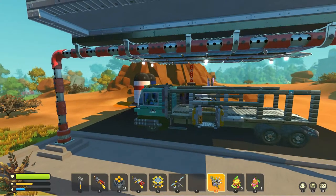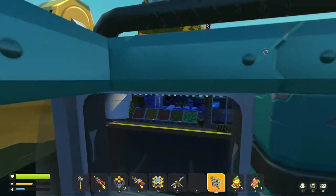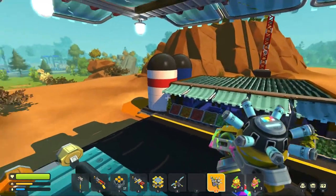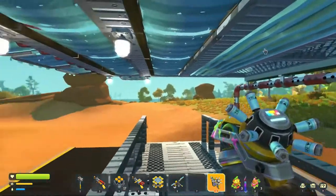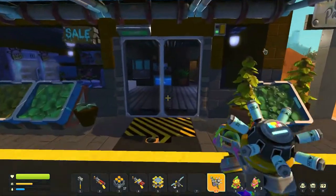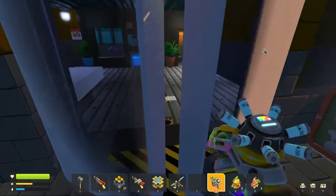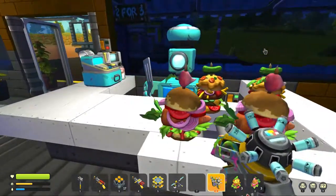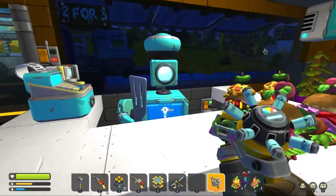So this is just kind of a quick look at what I've been working on. I'm back at the gas station — I had an idea for the gas station grill for the worker there.